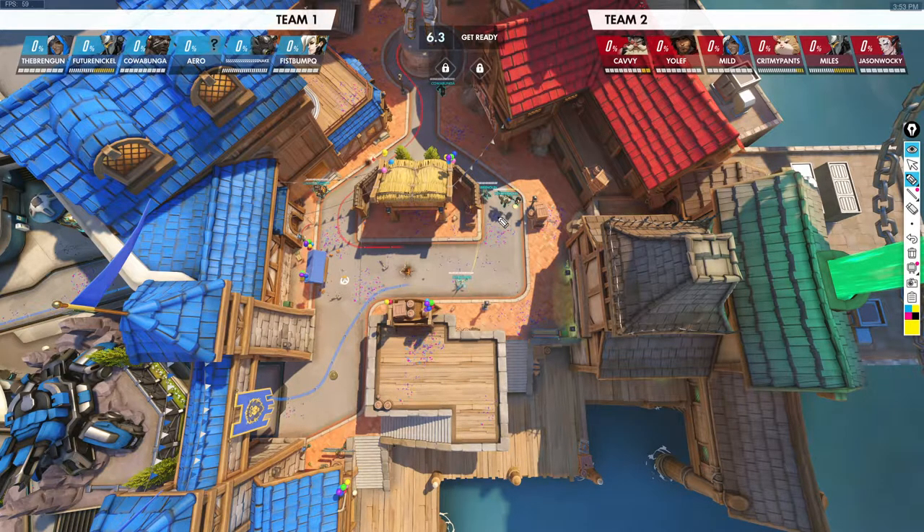When you're playing Ana, you want to provide the maximum amount of value for your team while still staying alive, because that's your basic job as a healer — stay alive as long as possible so you can keep your team up. Generally for Ana, there are two spots when you're defending on this point. I would probably hold up here on top because you have all this area and especially this cover right here to hide behind.